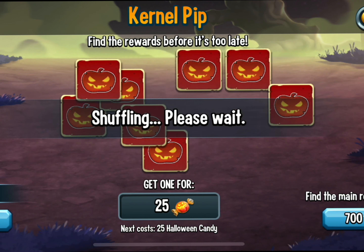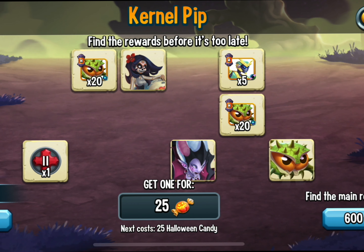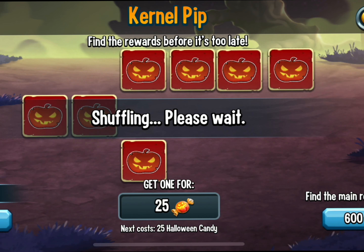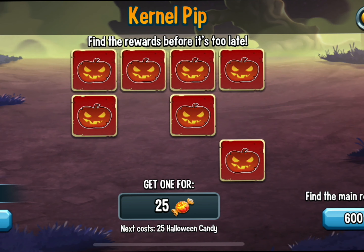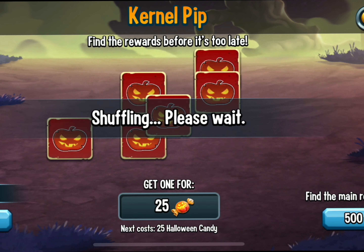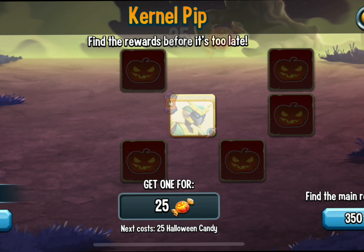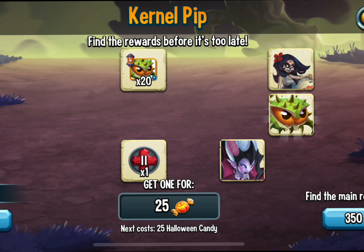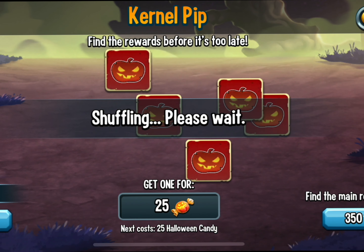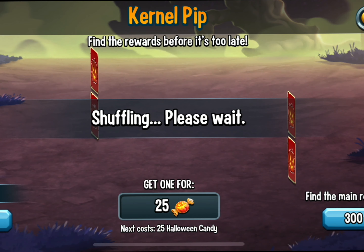I'm trying to get Colonel Pip and the others. I need a silver relic — Count Flawless and Demise — for the Halloween book. I'm gonna try and complete that. Oh wait, I could craft Colonel Pip? Let's see... he's not a metal element though, he's nature, which is very confusing.